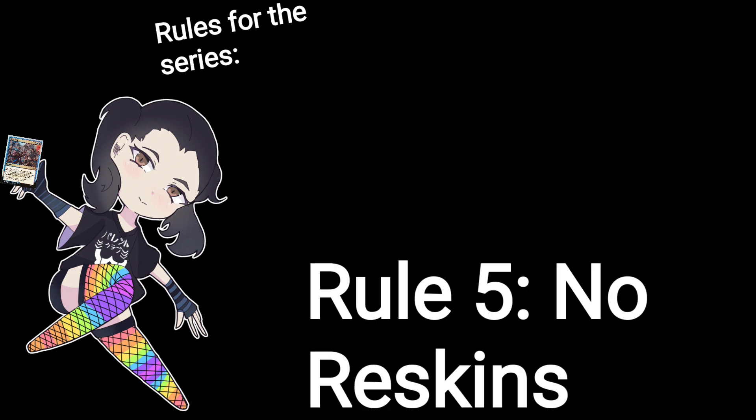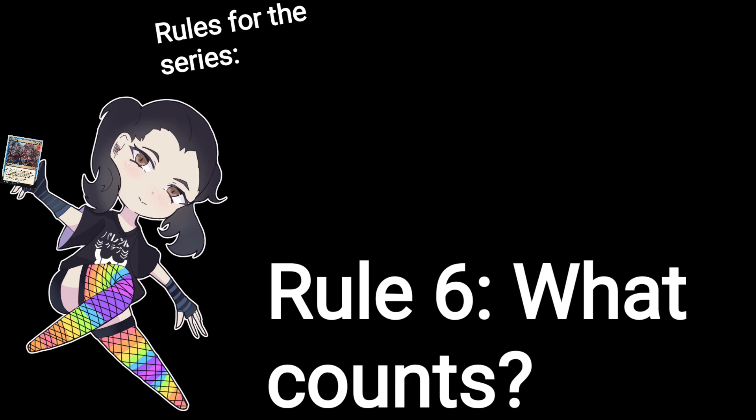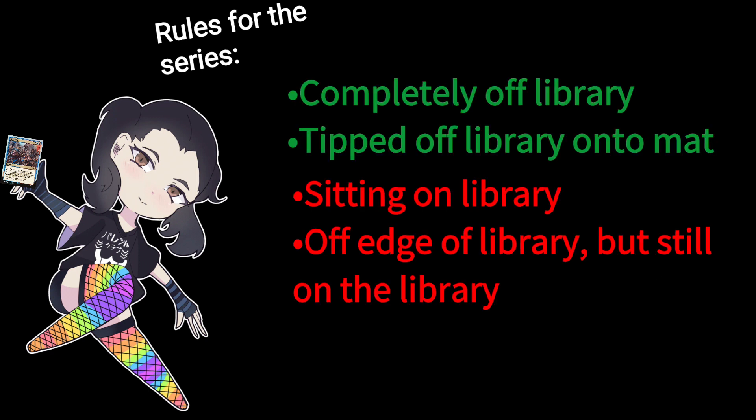Rule five is more to help me than to help you: I'm not going to test two blasters that are essentially the same blaster. If they fall under the exact same category with the same internals, unless there's something specifically different, I won't do a Retaliator and also a Recon Mark II because they're basically the same thing. Rule six is that a card is considered knocked off the library only if it's either fully off the library or tipped over off it. If it's tipped and leaning on the library and the table, that still counts. If it's still flat on top but off the edge, that doesn't count.